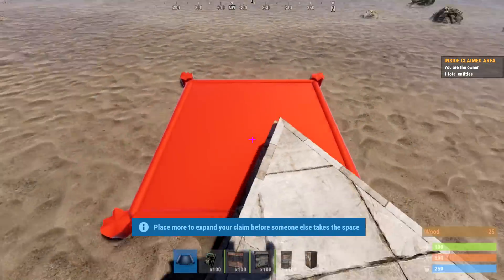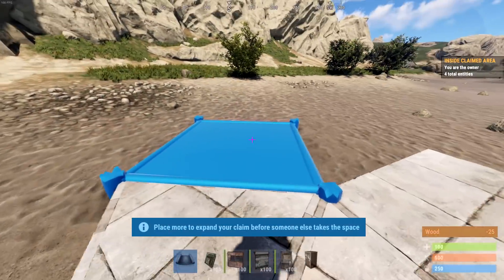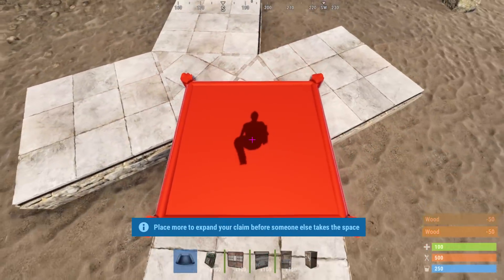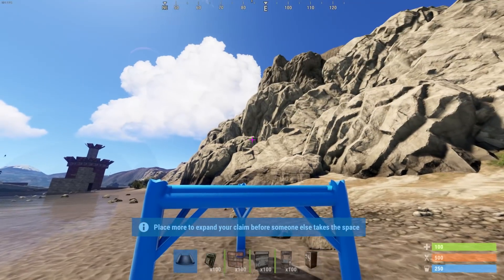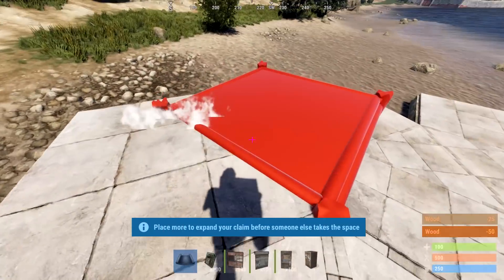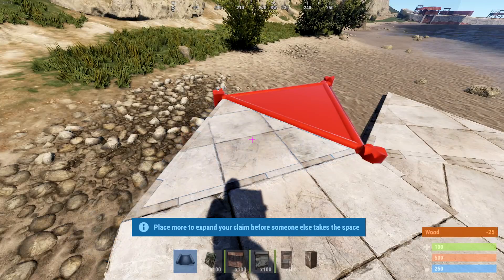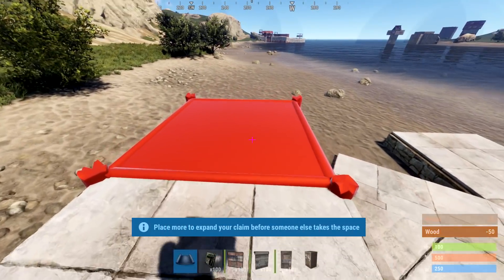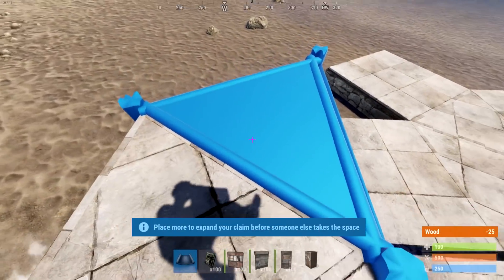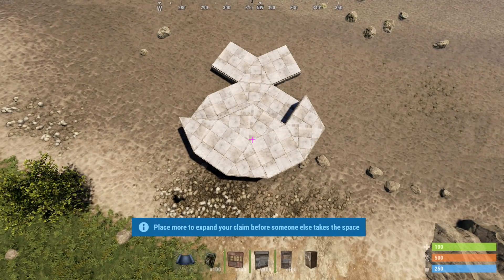So you're going to start off with a triangle, square, square, and then you're going to connect the triangle to that triangle and put another square here and here. That's how it starts off. Now you're going to raise this triangle here - put another triangle there, a square there, triangle there, triangle there, triangle there, square there, triangle there - and then come down here and put a triangle down there. So that's what it looks like to begin with.